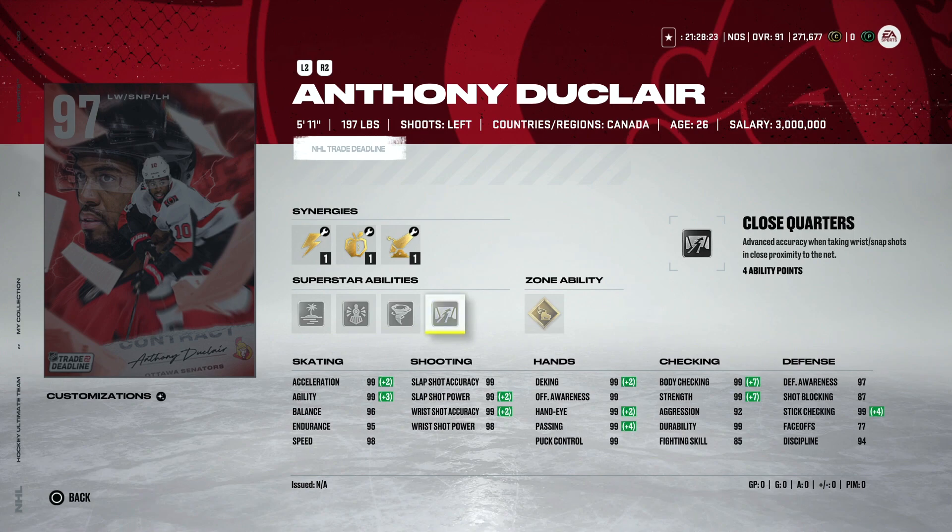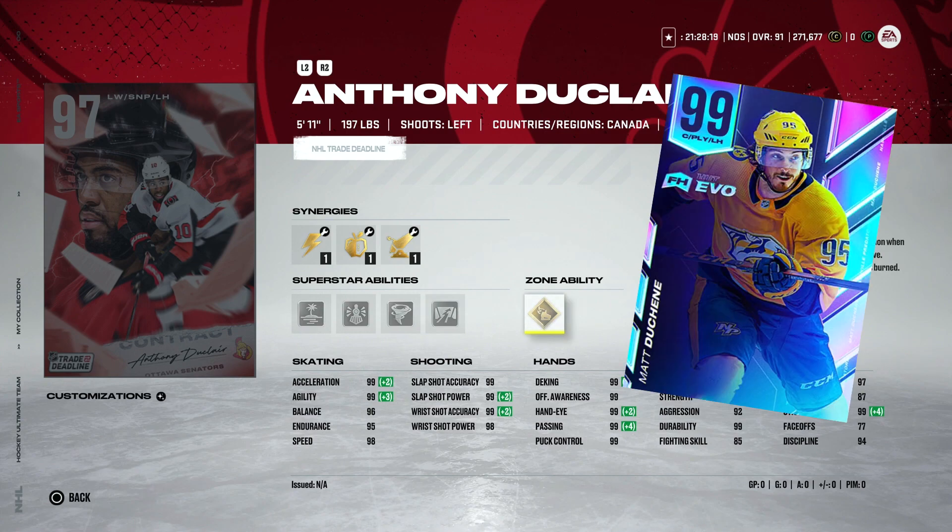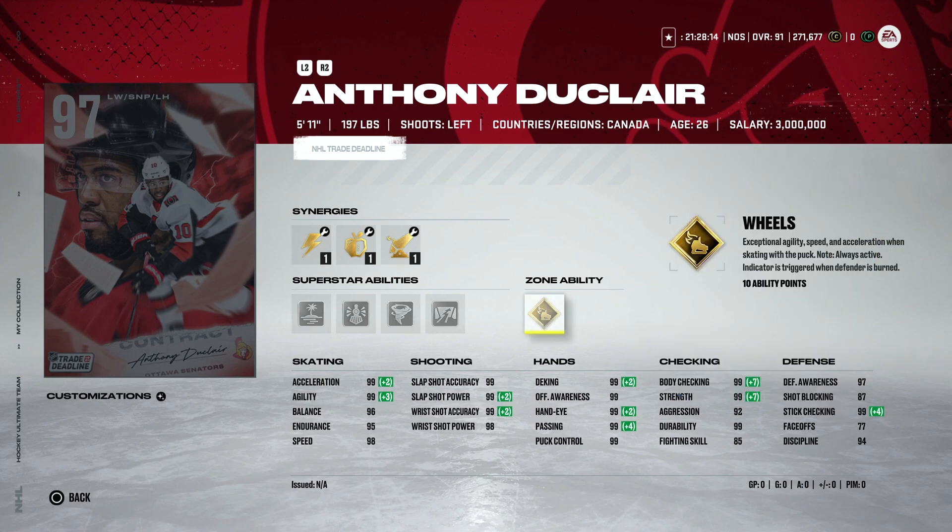If you have Matt Duchene, Duclair is essentially him, so there's no reason to get another Matt Duchene type — one or maybe two of them is probably the best way to go. If you don't have the EVO Matt Duchene, this is a good option, but you might as well save your coins and cards if you are trying to make a master set winger for this event and just wait for the 97 Taylor Hall, which is going to be better for you.